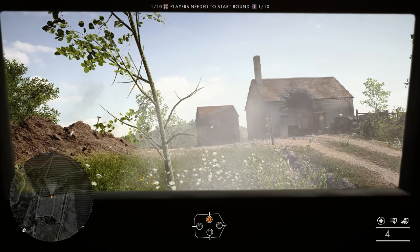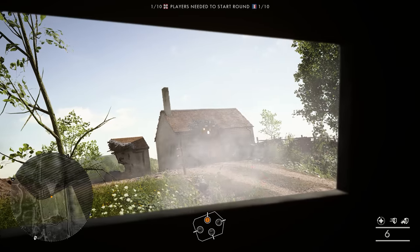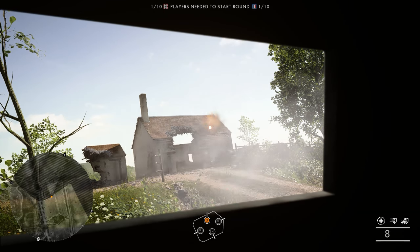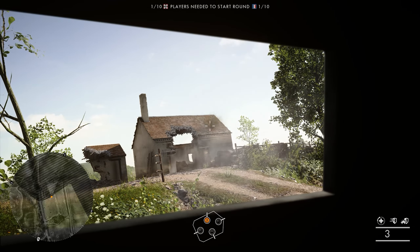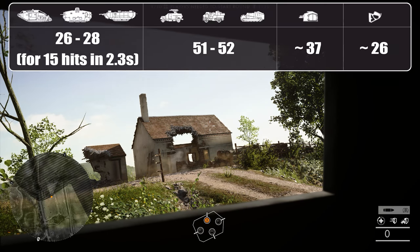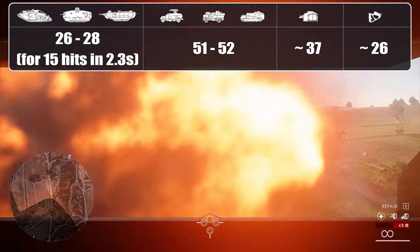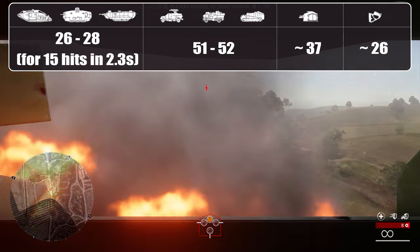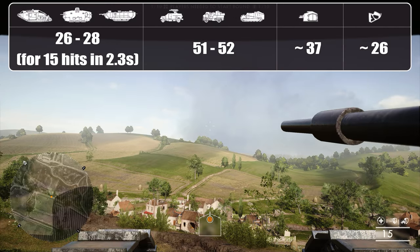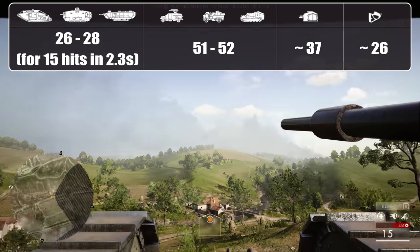The heavy breakthrough tank comes with one 20mm Becker Type M2 autocannon on each side and double HMGs at the back. Although it is harder to hit small moving targets with the cannons compared to HMGs, and you only have 15 rounds before reloading, the cannons have the considerable advantage of being able to damage other vehicles. Firing all 15 shots takes 2.3 seconds, and it only takes two full salvos to destroy a light armoured vehicle and 4 for heavy armour. If running a breakthrough tank with a squad mate, it's well worth coordinating and angling so both of you can engage an enemy vehicle simultaneously.